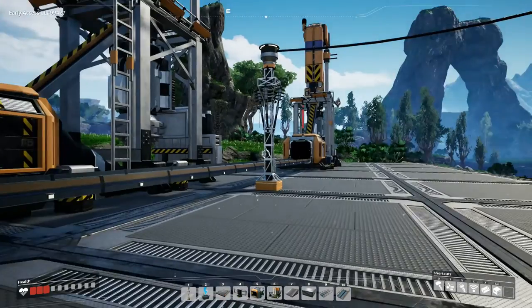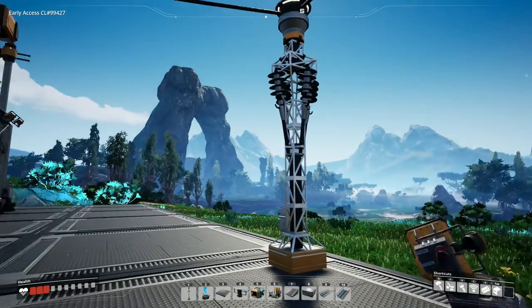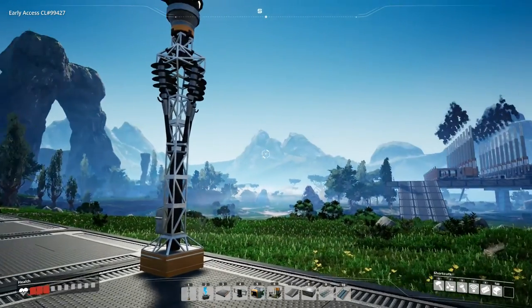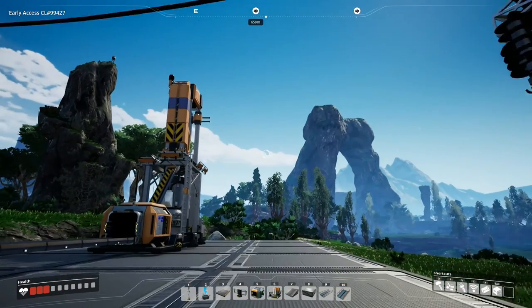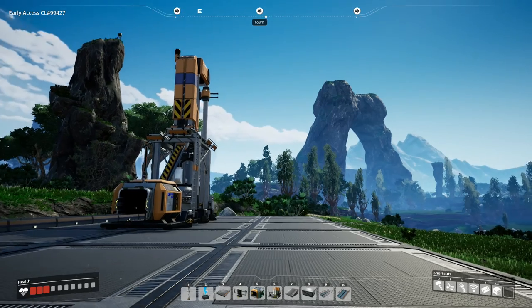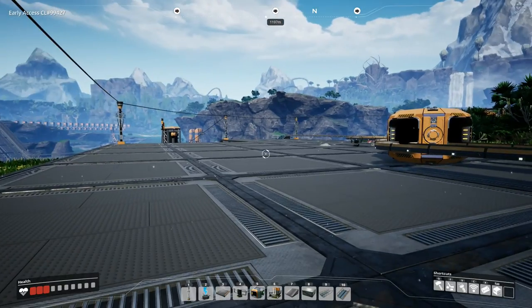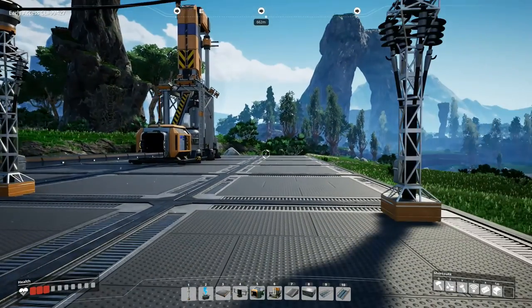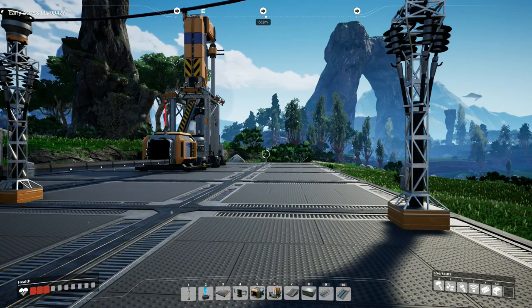By putting two of these together and using this one coal node that's way out yonder — 661 meters this way — we have another coal node. That coal node is going to join up with this one, and we are going to make ourselves steel. I'm going to have to build myself another highway over here, and probably use two trucks. That's probably how it's going to go.